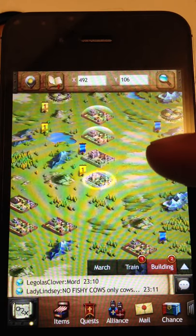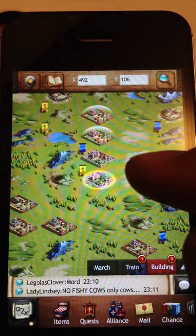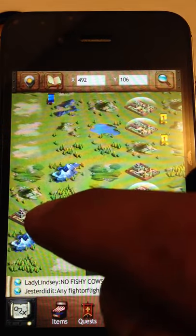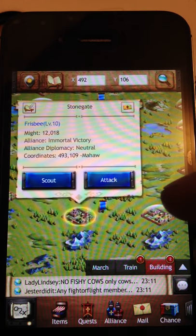First thing you're going to do is go to your map view number 3, and you're going to find a city that you can attack. Let's try somebody small — let's try this guy, Immortal Victory.